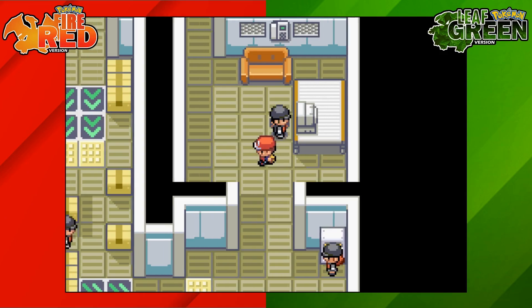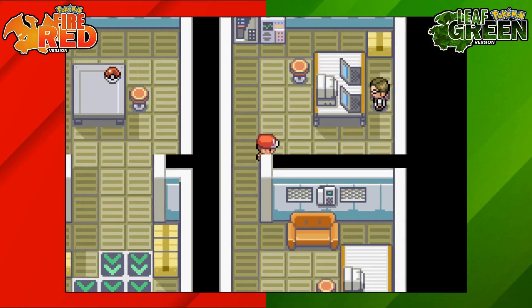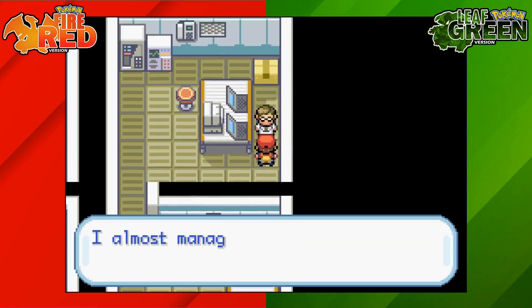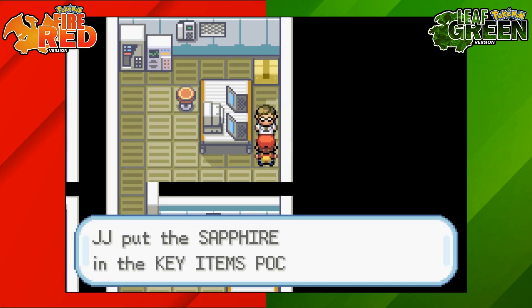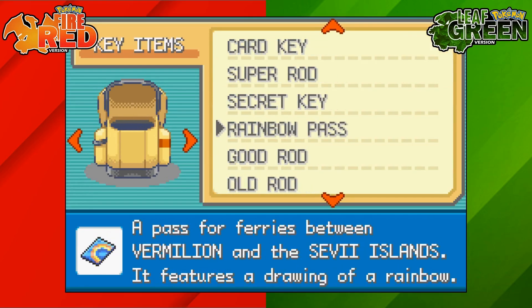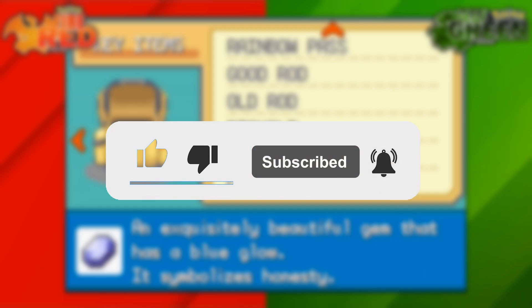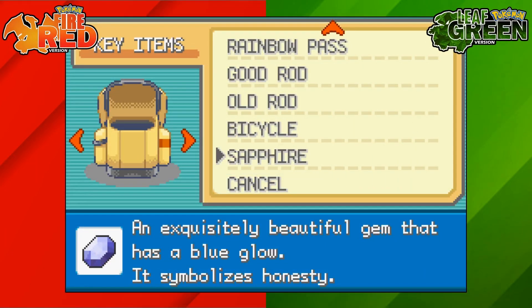Head upwards — there's a trainer at the computer who will turn around and battle you, then disappear. Keep heading north until you reach the room with the scientist who stole your Sapphire. Speak to him, battle him, defeat him, and he will give you the Sapphire back. That's how to get the Sapphire on Pokémon Fire Red and Leaf Green. If you're new here, I make simple Pokémon guides for all different Pokémon games, so be sure to like and subscribe — thanks for watching and see you next time!